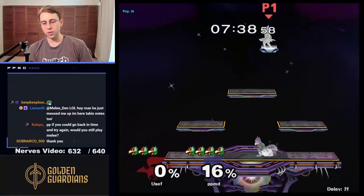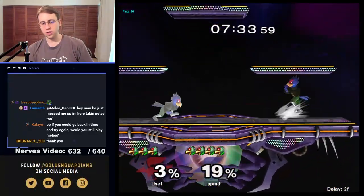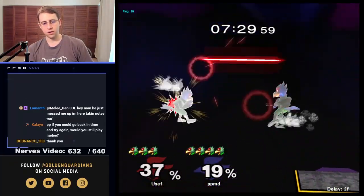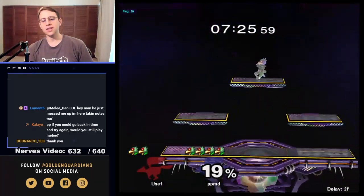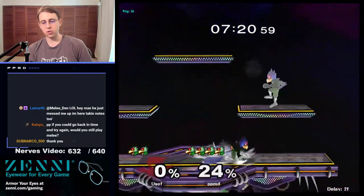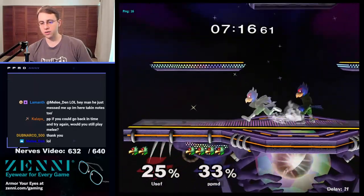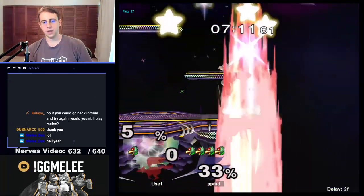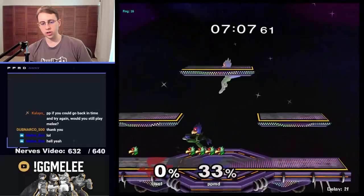Going for a bit of an unusual punish instead of just taking the f-smash and running — see if we can get them to hold in. You don't want to always just do the easiest out you can. At low percent in this matchup, you want to laser the other Falco, because if you're lasering them, they're not lasering you. That locks them down, makes them shield — they're no longer mobile.